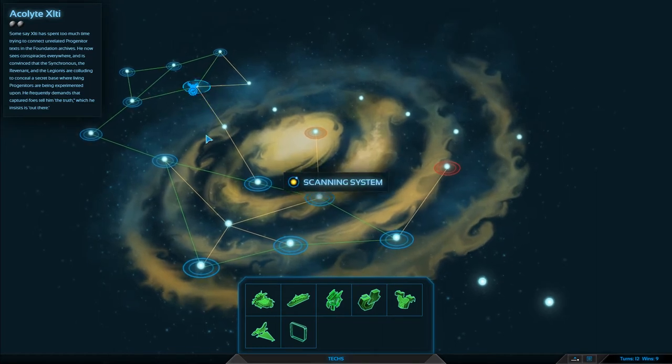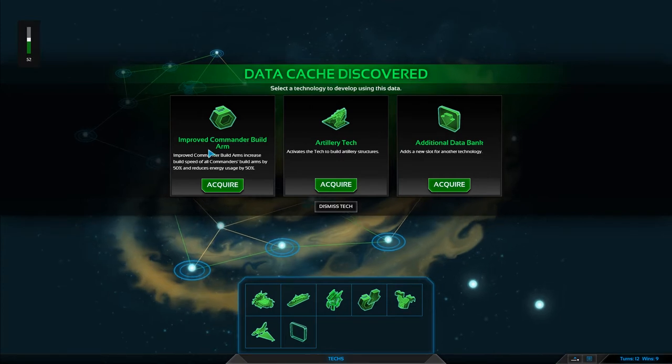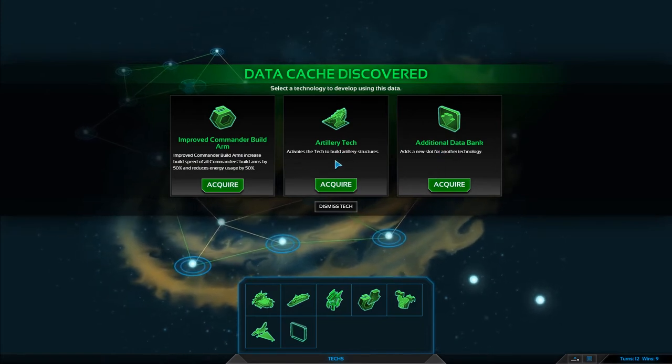Let's do a scan. I'm also going to turn this down a little bit — that was quite loud. Improved combat build armor — that's pretty good. Artillery tech: additional data activates the tech to build artillery. I'm going to go with this one.